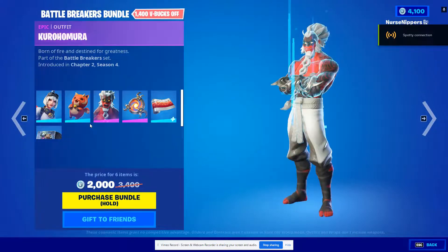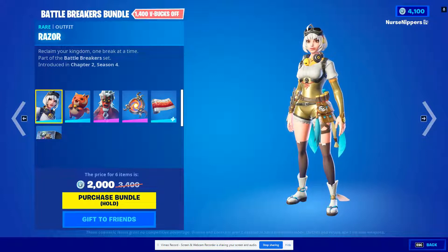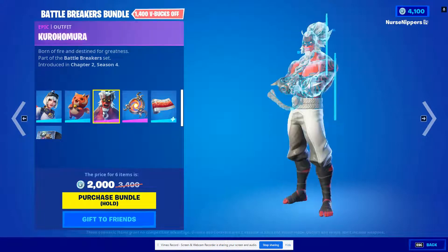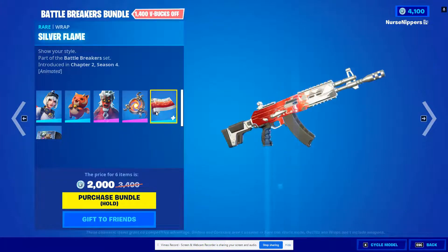So anyways, we have the Battle Breakers Bundle which includes the Razor outfit — I can actually say that one — the Fierce Cloud Puff back bling, which is actually really freaking cute, Curl Homura — my bad if I'm pronouncing that incorrectly — and the Fire Vortex back bling and the Silver Flame wrap.